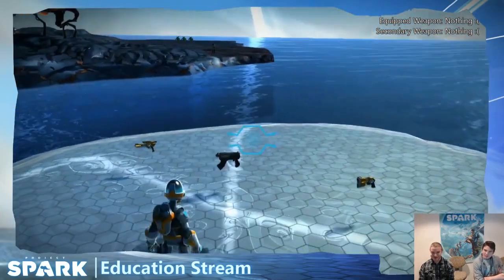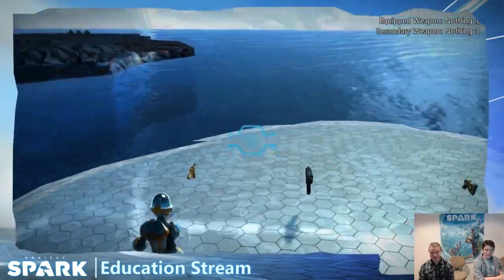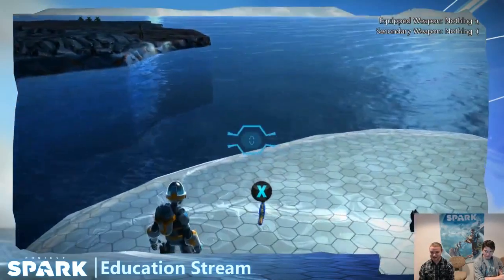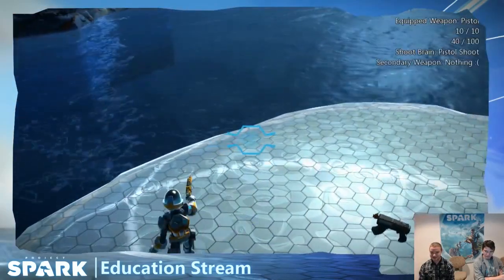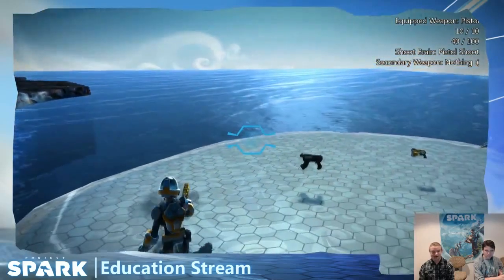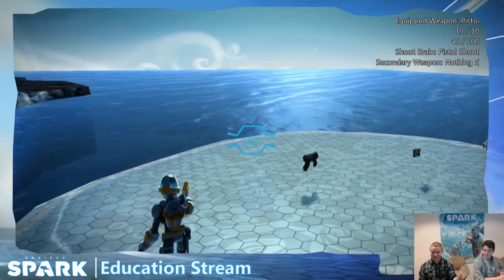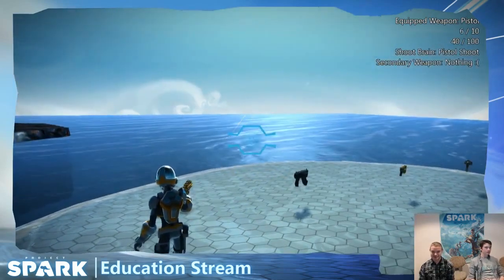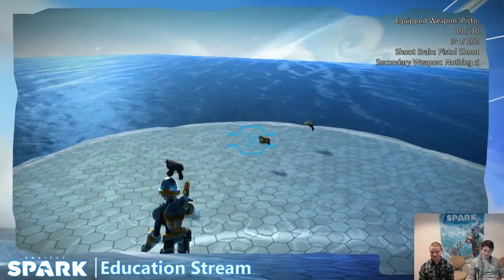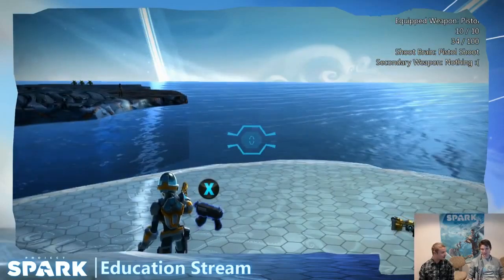So what's the end result? In the top corner you'll see equipped weapon and secondary weapon slots — both start as nothing. Pick up your first weapon and you get an equipped pistol with clip count and reserve ammo, plus a display for the shoot brain. The secondary weapon slot still shows nothing at that point — that's the inventory.